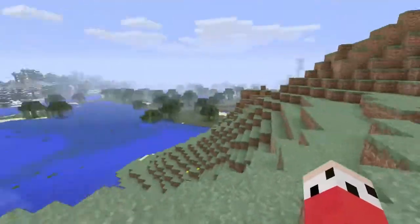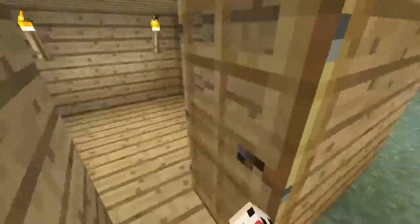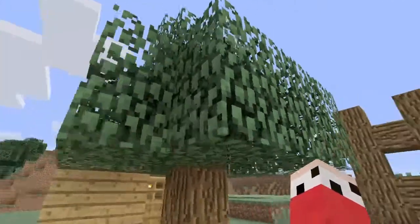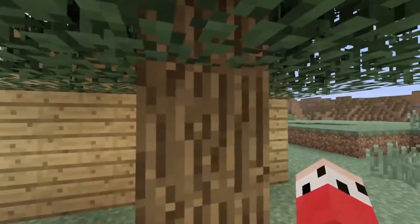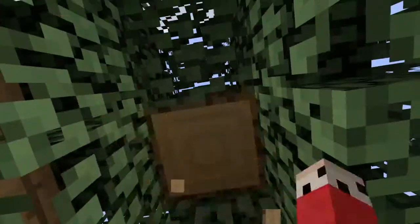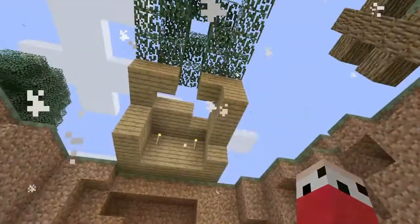So they're walking home from an adventure and there's a tree right by their house. Obviously they're going to want to chop it down. They start chopping, and once they chop that key block, the TNT starts to go off — kaboom — their house is gone.